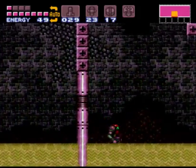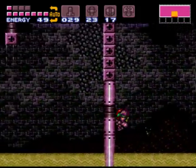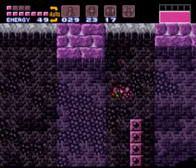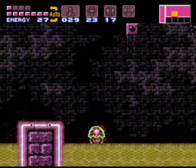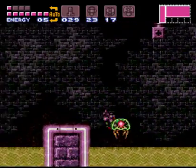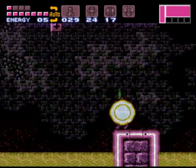Once you beat the boss, that steel door becomes a blinking door and you can go through it. We get something very good in there, so we're going to head that way after I get tagged by these goddamn Metroid mobs.